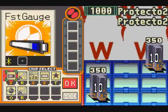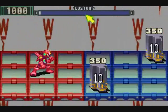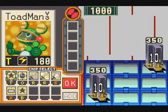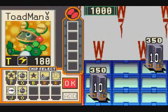One more set of Protecto 2s. For those wondering, you can actually paralyze Protectos using Toad Man, but it doesn't actually do anything to them. It doesn't slow down the countdown or anything - it just makes them flash yellow for a bit.